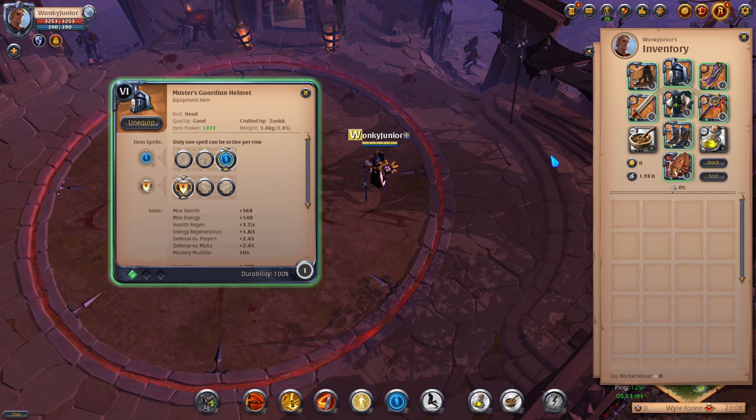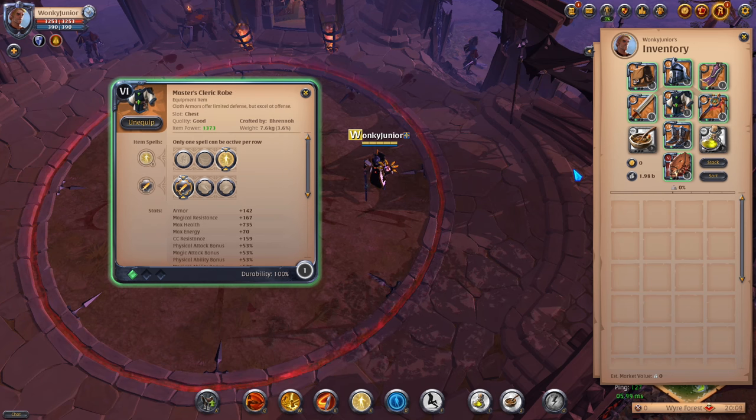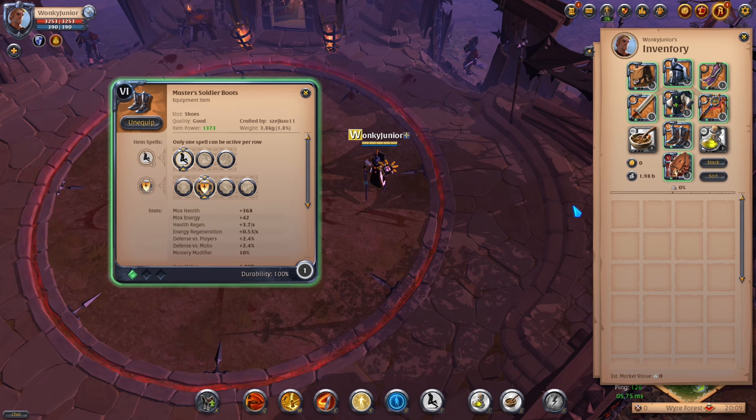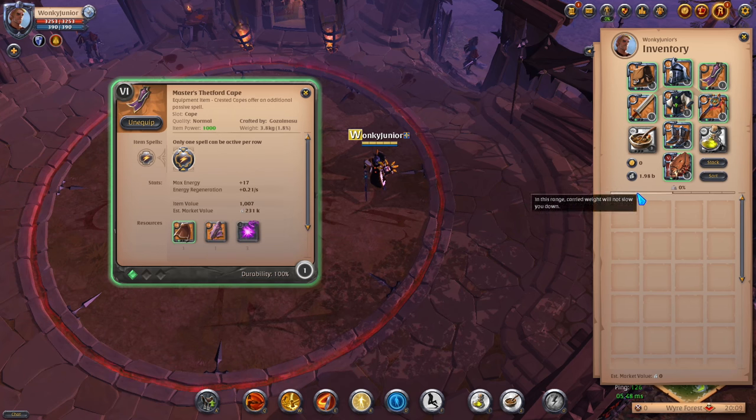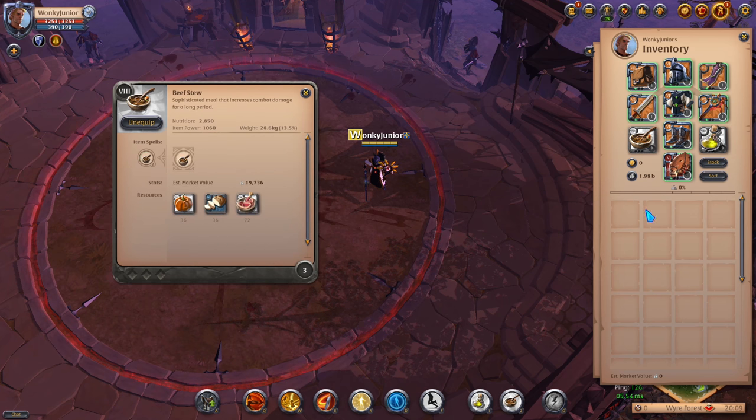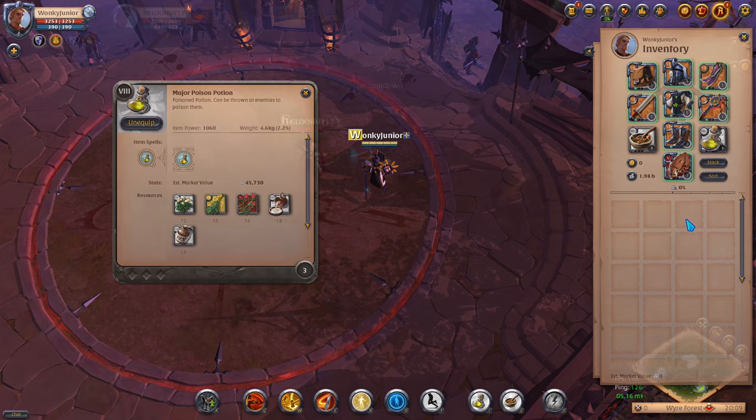For the headgear, go with the Guardian's Helmet and third ability and first passive. For the chest armor, use the Cleric Robe and third ability and first passive. For shoes, go with the Soldier Boots and pick the first ability and second passive. For the cape, go with the Thetford cape, and for consumables use the Stew and Poison potions.